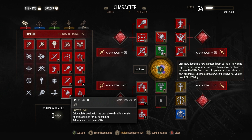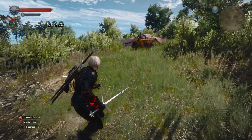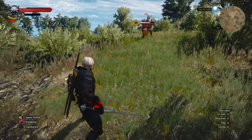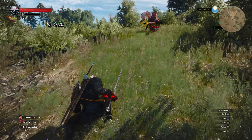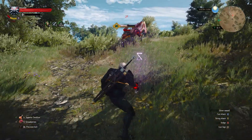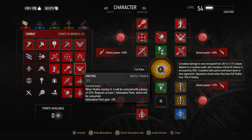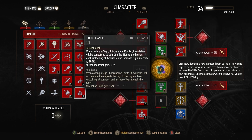Crippling Shot means critical hits — which you always land — will disable monster special abilities for 30 seconds. This seems a bit bugged; some monsters just kind of stop attacking entirely, possibly because the AI doesn't know what to do at range, but it's likely Crippling Shot causing that. I'm also running Resolve so I don't lose adrenaline points, Undying so you basically don't die, Razor Focus for more adrenaline, and Flood of Anger to dump adrenaline into casting any sign at its fully upgraded potential.